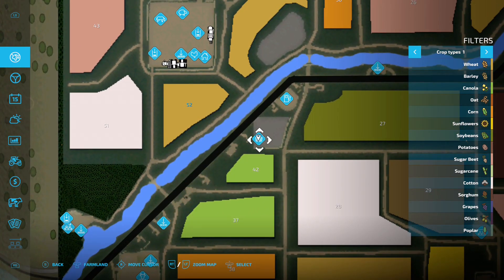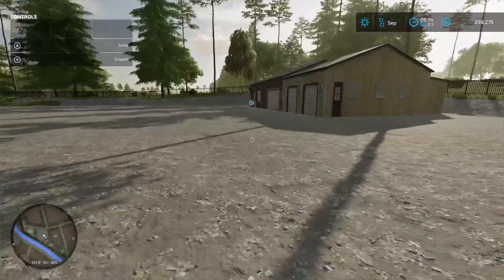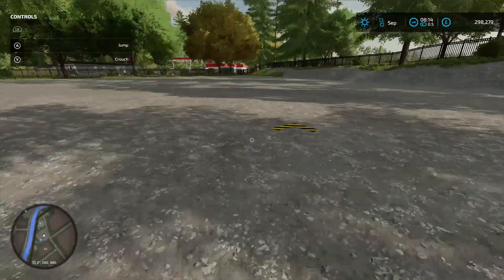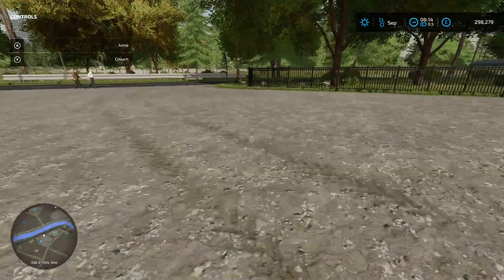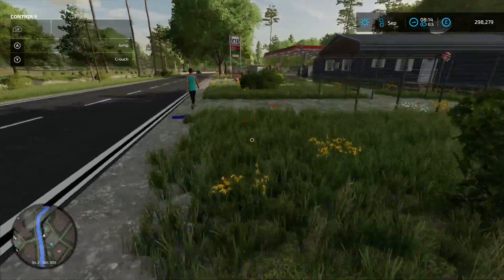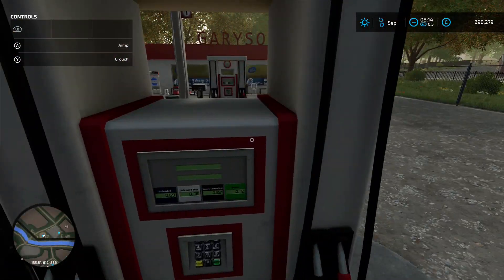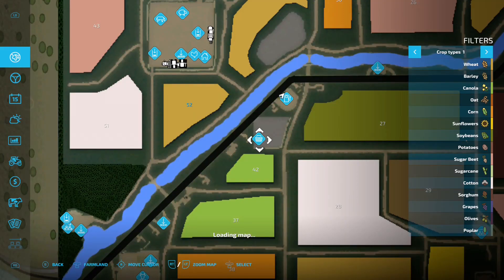Up the road is the main shop area with the main shop menu and another workshop trigger — pull your vehicle in, hit the spanner icon, all fixed up. Up the road from that is the petrol station — this is New Zealand after all, made by the Kiwi map creator. They're charging 69 — dear oh dear, I'd buy that all day every day.